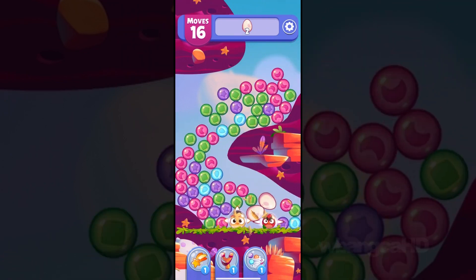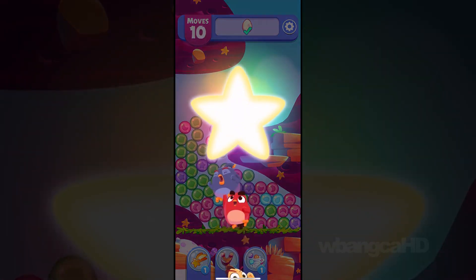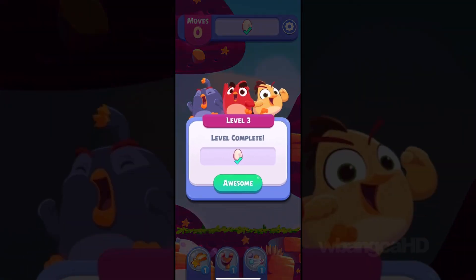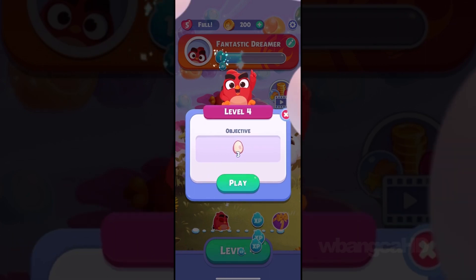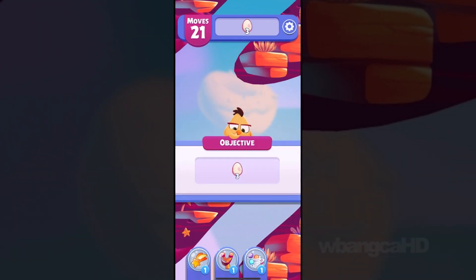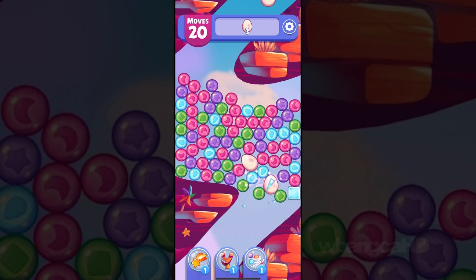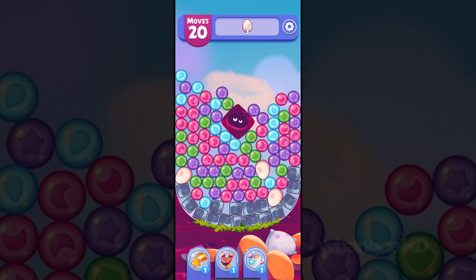Let's try this bird — bam! Explosion! So we got the slingshot and other things to try to use. You know, when they go through the tutorial. Alright, objective: three eggs.